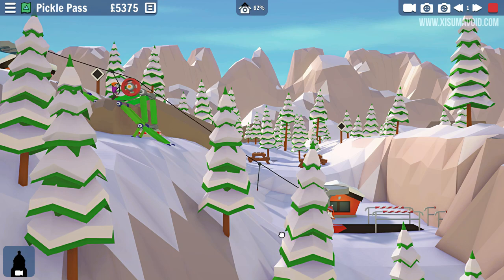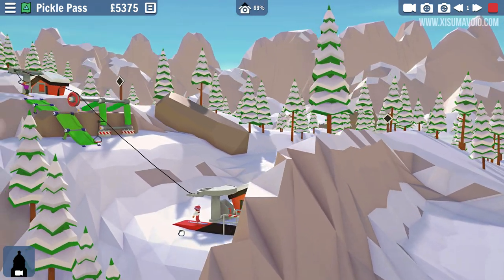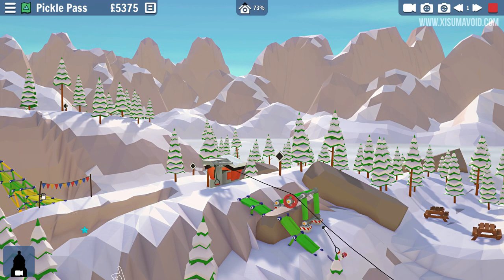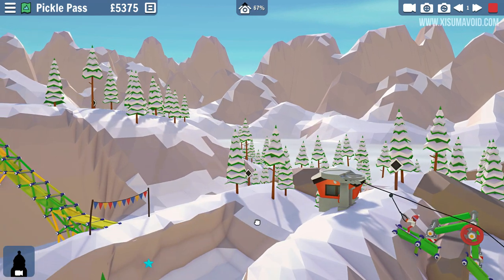This looks really dodgy. Has our first rider gone on yet? No. All these trees are in the way — let's get a good view. Up the drag lift — looking good so far, no problems. By the way, the bridge over there now works, so both riders should have come across.